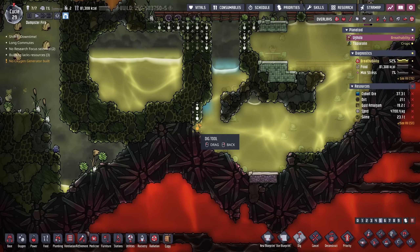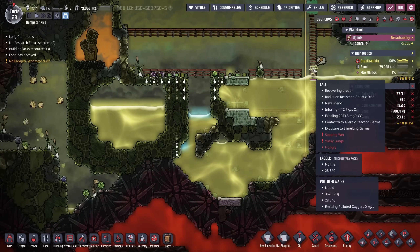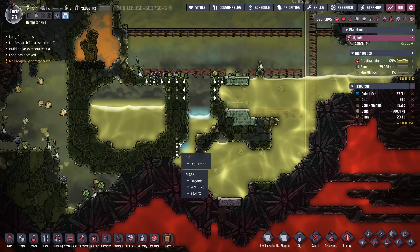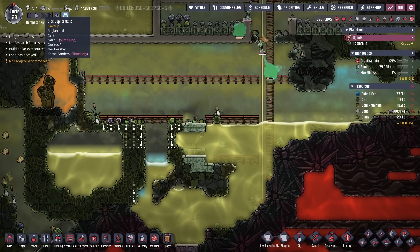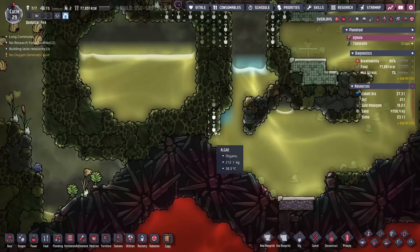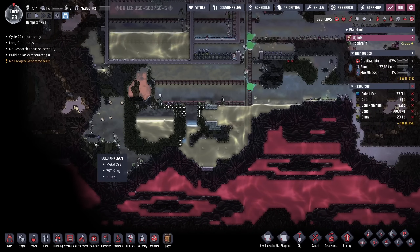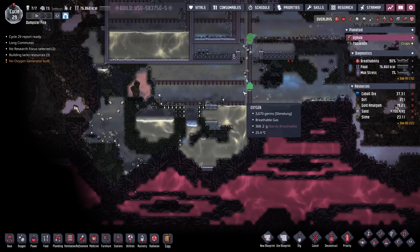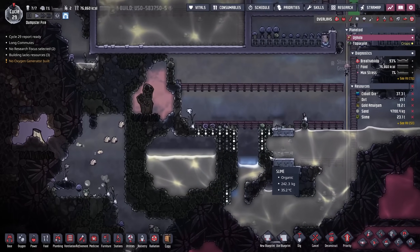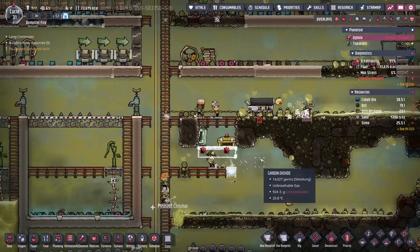I had a lot more dig commands down here, but I started seeing some suffocation messages. While dupes are normally good about knowing how far they need to run before they have to get air, when they have slime lung all bets are off. So I'm being very careful what we dig out here. Eventually we're going to open up this entire bottom area — it's going to be the entire dump for all this polluted water before we start pumping it up — but we're taking it kind of slow just to make sure we don't send any dupes on vacation.